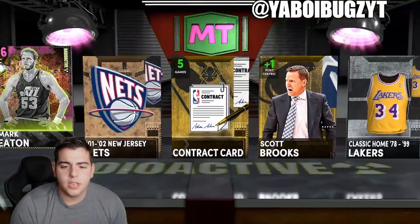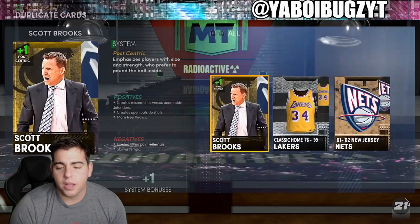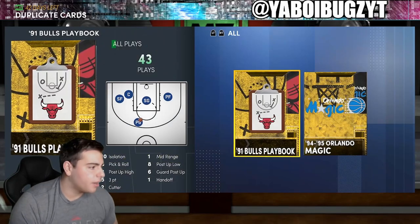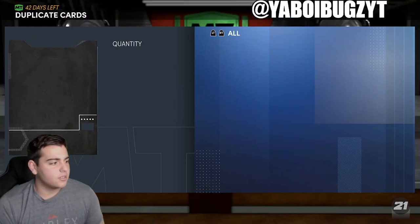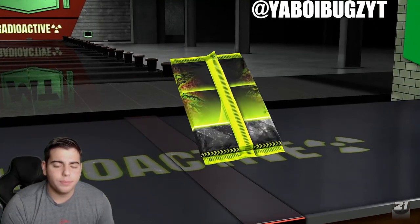I'll take a Mark Eaton, I'm definitely gonna try to make that MT back. I'm not trying to lose it — Mark Eaton is a pretty soft player, nothing crazy. Thaddeus Young — why is Thaddeus Young even a card? Thaddeus Young is not even good, come on. No one wants Thad Young.